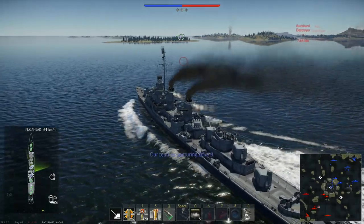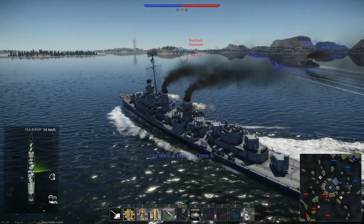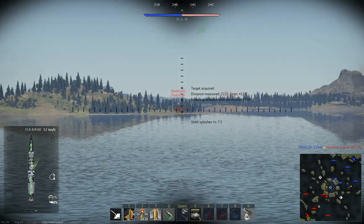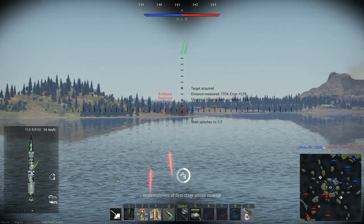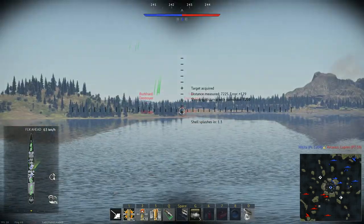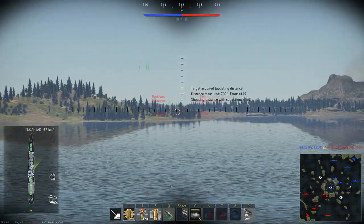Since we're in arcade here, we're able to reload some of our torpedoes. So we're going to go ahead and fire off the last of those, even though they're not actually going to hit anything. We just want to get them out so that way we can get a whole new reload after that. Now we want to try and get into Charlie, but since we have a good forward-facing armament, we are going to try and engage these destroyers as we're moving in.